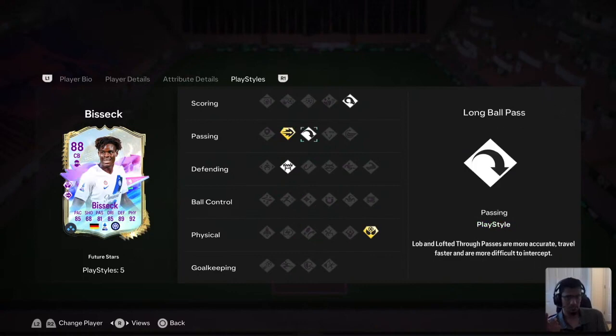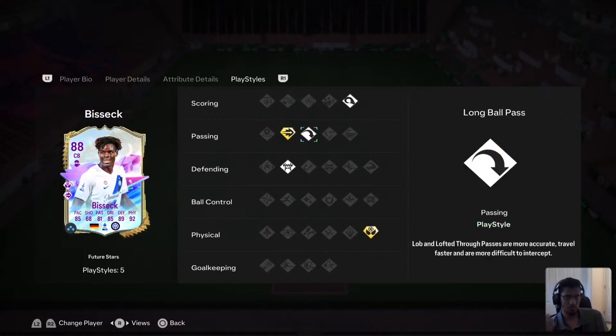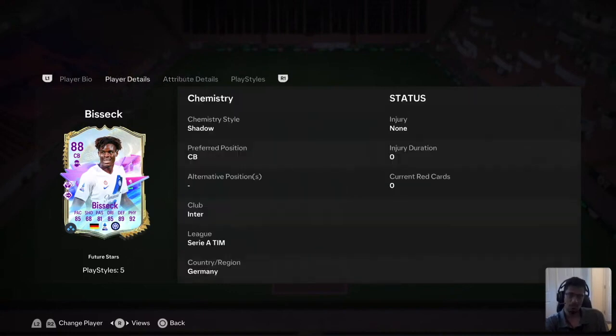Pinpoint Pass is definitely a play style plus, so if you do cross-field balls or balls over the head that might be very helpful. He also has Long Ball Pass along with that. We'll try him even with a three-star weak foot — I think that should come out really well. He also has Aerial plus and 6'5 height, so that will definitely be helpful, maybe in corners. In terms of defending that aerial ability might prove very helpful. Let's get into the game and review his card.